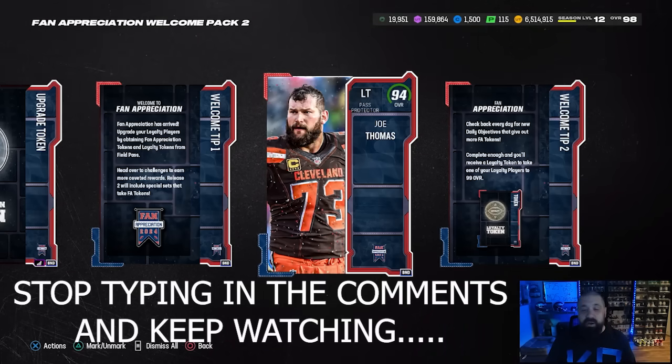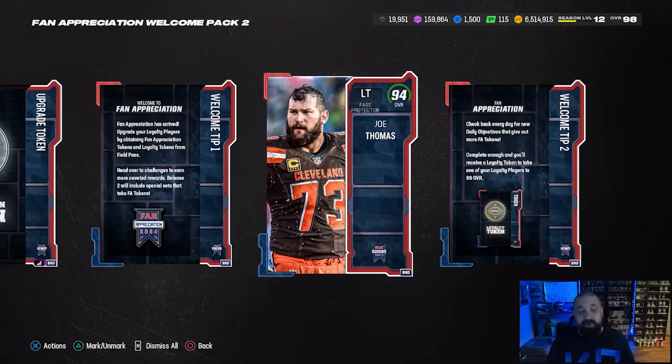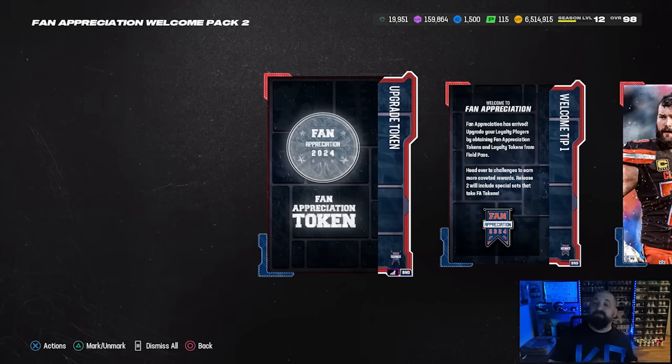Honestly I don't know what to tell you if you didn't get the Ryan Clark or the Plaxico. Hopefully you got this card — this is probably the best of the three welcome pack players that you can upgrade to a 99 overall. There's actually another area where you can use these silver fan appreciation tokens to get an additional free 99 overall of your choice.